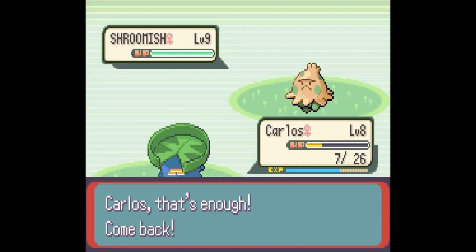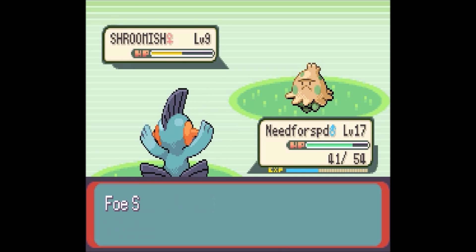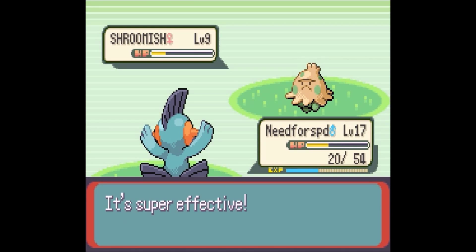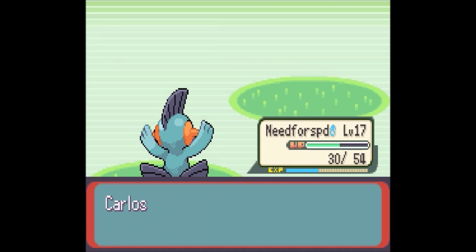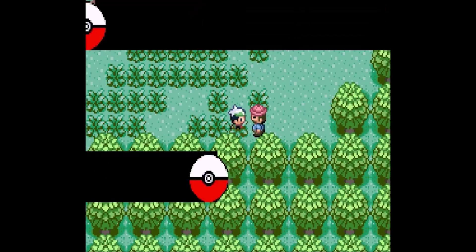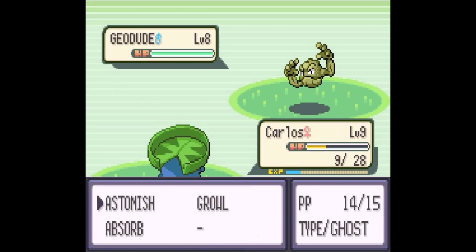That Pokémon is ugly, isn't it? I really don't like the design on that one. But there's always somebody who likes the design for a Pokémon, so I can't completely knock it — it was made with somebody in mind to like it. Looking at that sprite, it looks like her eye is just hanging there, really out of place. Her right eye just looks really out of place.